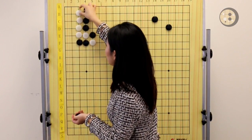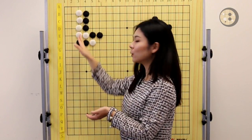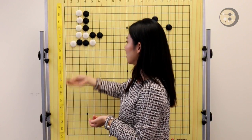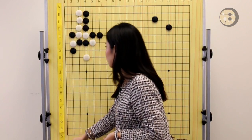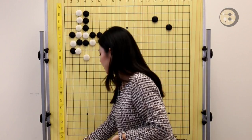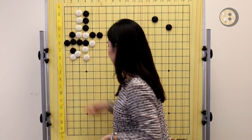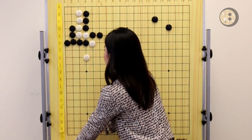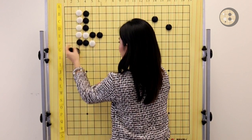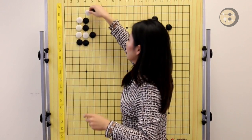Instead, White still needs to block in the corner to save the four stones. And even if White blocks there, the corner is still not alive yet. So even if the ladder works, White is not going to win this fight, because when Black kills the stones on the second line, the corner is pretty much already dead. White doesn't have enough liberties to fight. So if you want to choose this joseki and have a complicated fight in the opening, make sure you play the correct move order: hane first, then cut. This is very important.